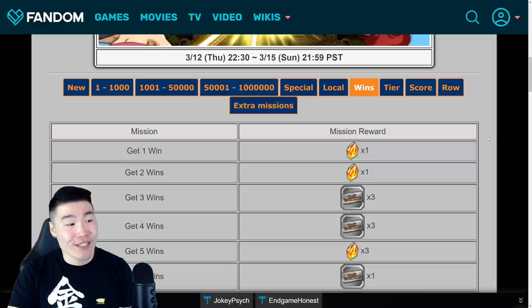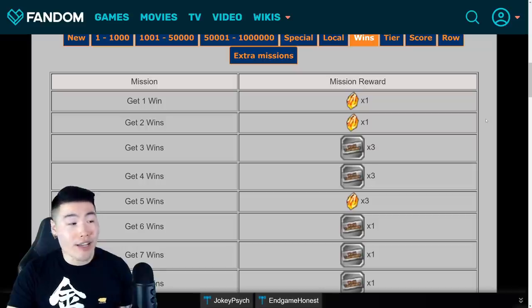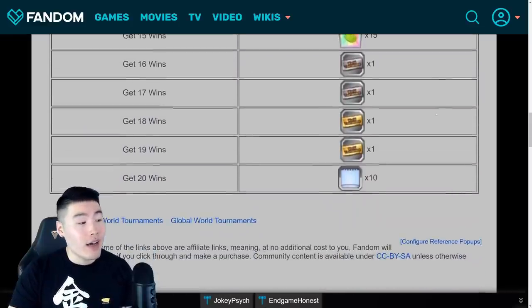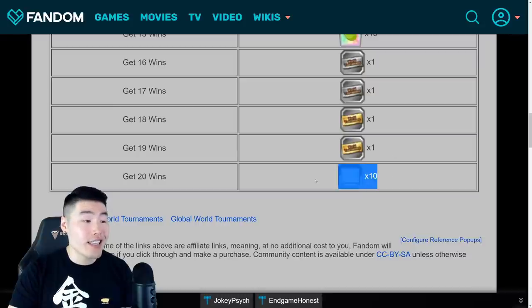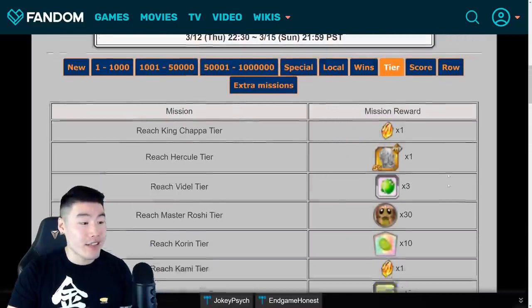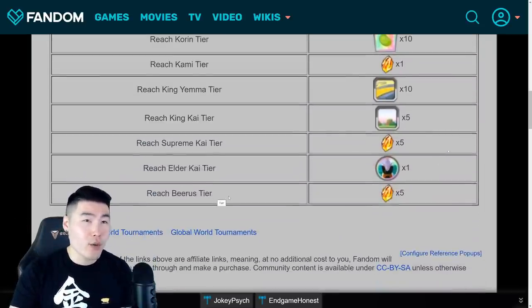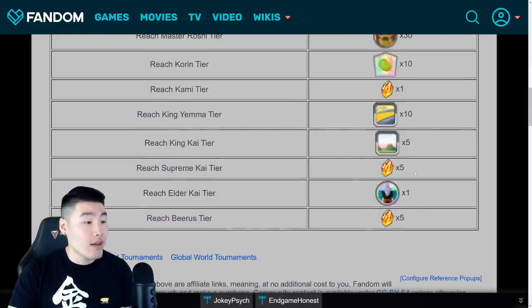Now let's take a look at the missions. These are the missions for total number of wins and the rewards here are pretty standard. We're getting some Dragon Stones and some tickets for the World Tournament Dragon Ball Saga banner up until 20 total wins. For Dragon Stones it's one, two, three, four, five stones, and then a bunch of silver tickets, some gold tickets, and then I think 50G gravity chambers at 20 wins. And for the tiers, you're just going up in the tiers as you get more points — you can reach the final tier pretty quickly at around five million points or so.